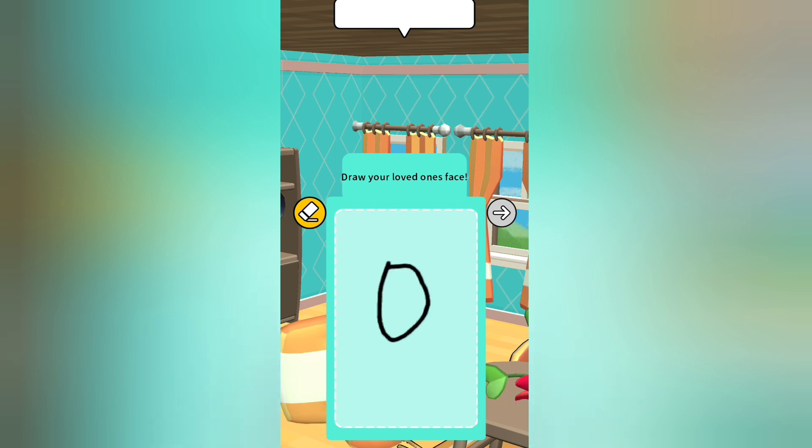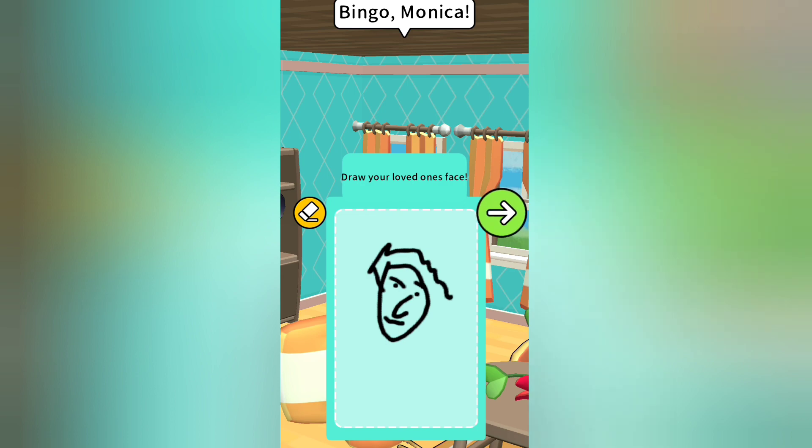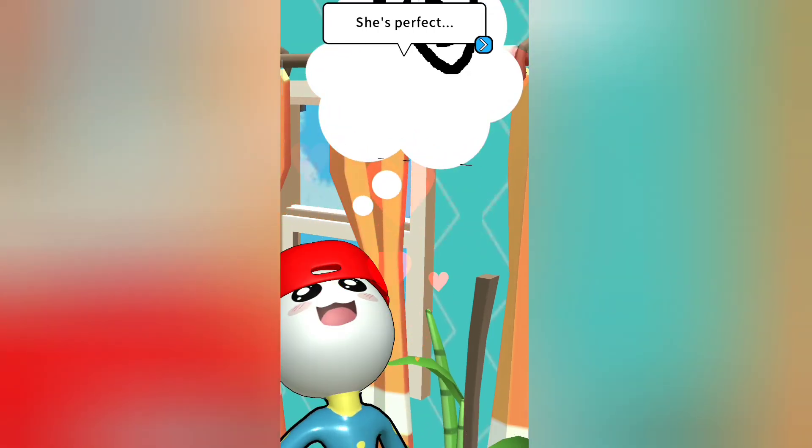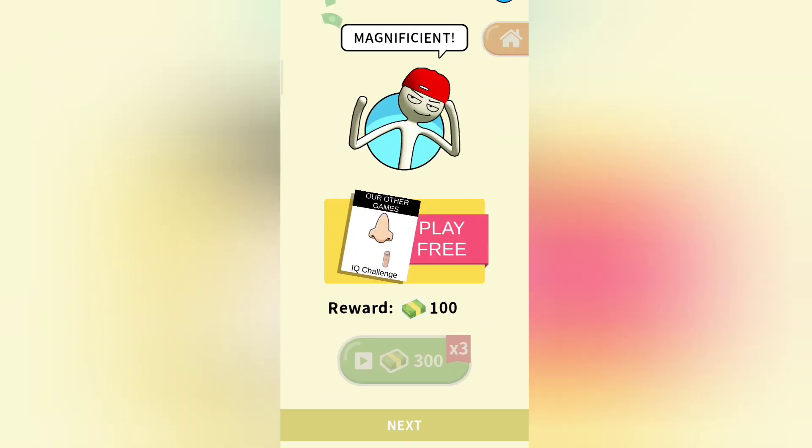Let's draw our loved one. Bingo, Monica! It doesn't look like my loved one. It doesn't look like Monica. But Stickman thinks that she is perfect. Sorry Stickman.